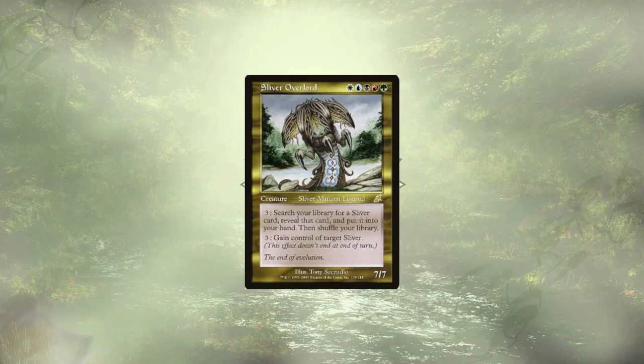We couldn't do anything without our Sliver Overlord. It's definitely a pricey add at around $45, but the fact that it lets you tutor up any of your Slivers is great. If our opponents happen to also be playing Slivers, we can steal them — and if they steal our Slivers, we can steal them back.